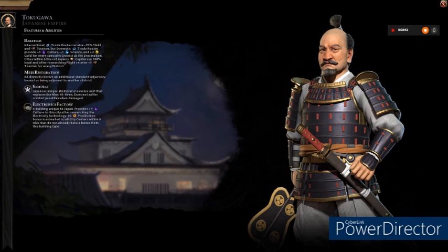The first of the Commanders is Tokugawa Ieyasu, who has the ability that international trade routes take 25% yield in tourism. However, domestic trade routes provide culture, science, and gold for each specialty district at the destination. This allows Japan to rely on itself and be more viable as long as it stays close together, compact, and does not trade internationally.